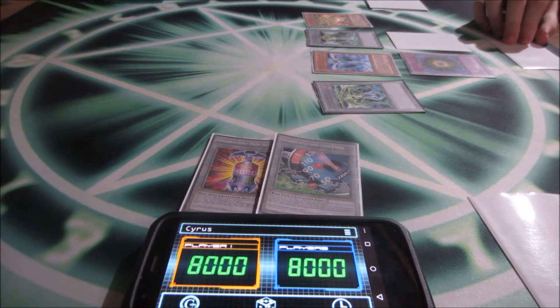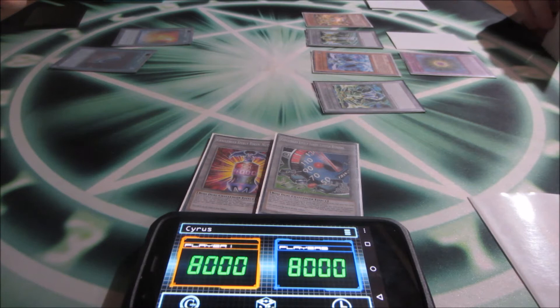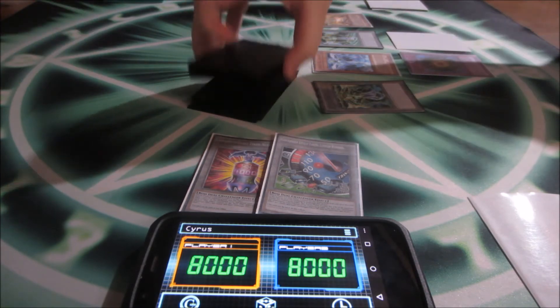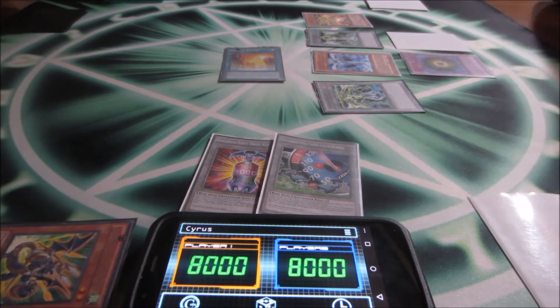Terraforming is good. Dragon Rain — okay, Dragon Rain is good. I'll use the effect: I discard Phalanx to send a Dragon-type monster from my deck to the graveyard.